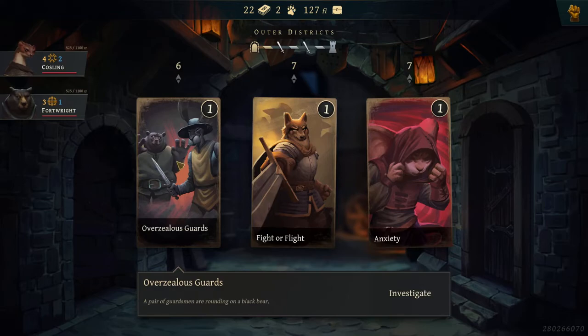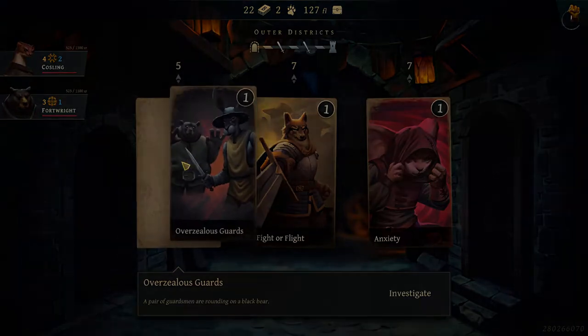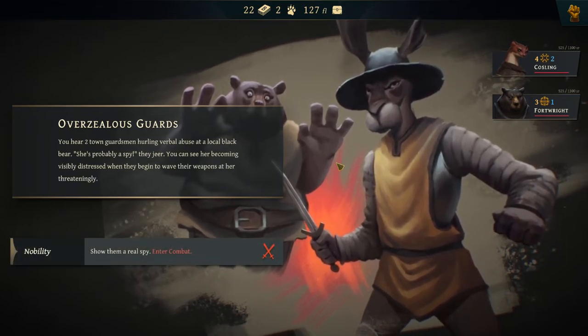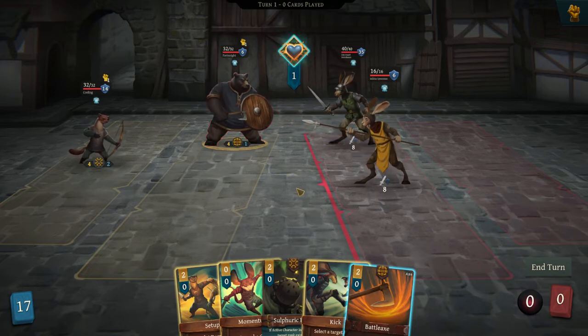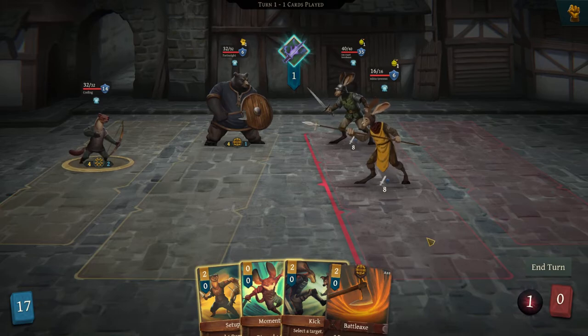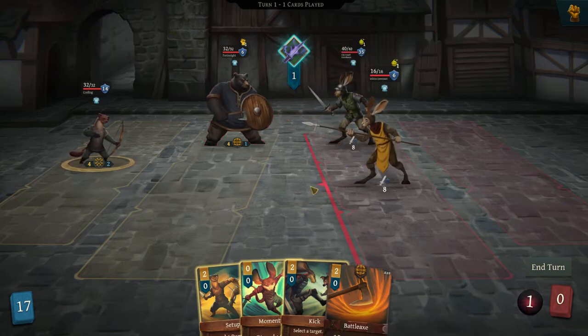Healed up. We have Overzealous Guards — a pair of guardsmen are rounding on a black bear. Let's check it out. We hear two guardsmen hurling verbal abuse at a local black bear — 'She's probably a spy,' they jeer. You can see her becoming visibly distressed when they begin to wave their weapons at her threateningly. 'Show them a real spy.' Enter combat. If you have money, you can also get them to stop. You are both attacking my bear up front. We got our Sulfuric Bomb — so suck it. The bomb hasn't gone off yet, so they'll gain ten poison on the next tick.